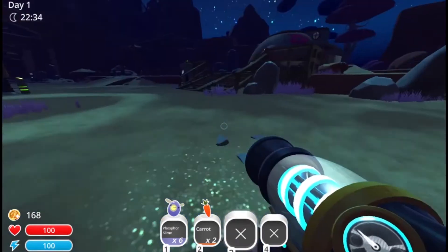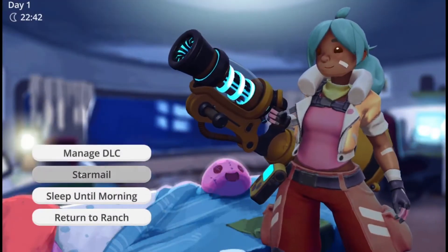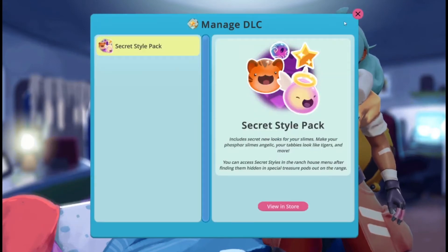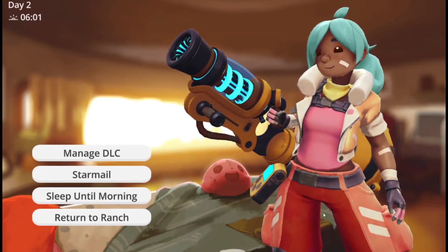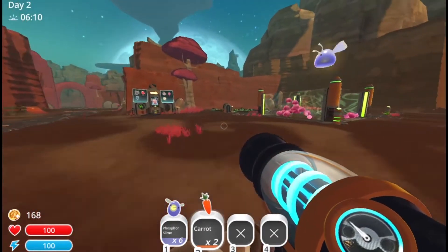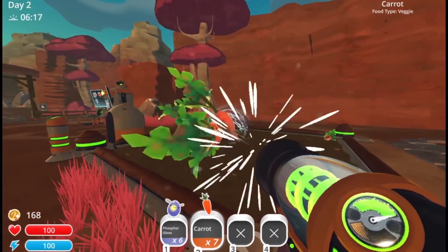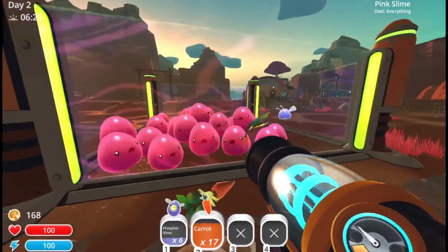Okay guys, I'm back at my ranch. This is where our cabin is — if I hit E, I have star mail and we can read our mail. There's also managed DLC and a secret style pack we can buy. We can also sleep until it's morning, which I'm gonna do since it's night time. After that I'll hit return to ranch. Okay, now it's morning — and those phosphor slimes are just gonna despawn in a couple minutes.